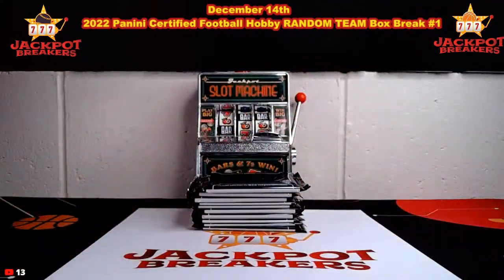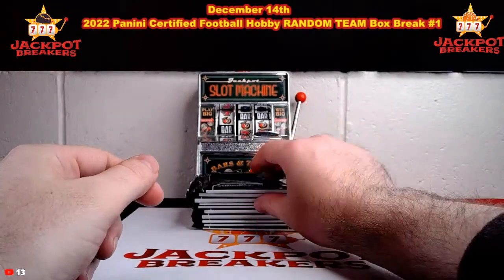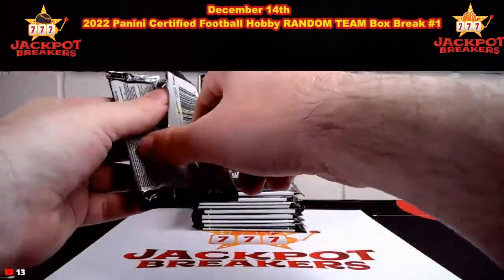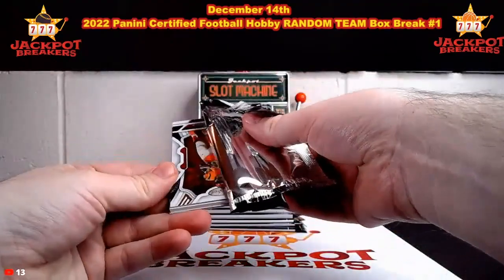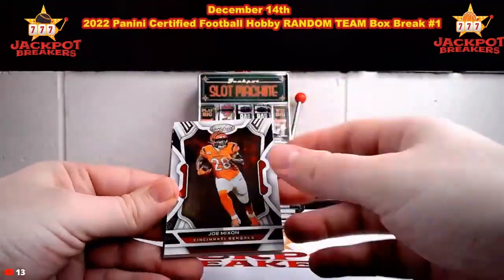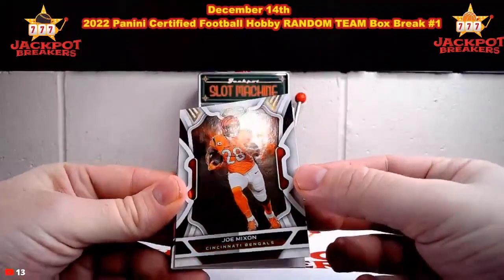Good luck everybody. This will be a quick one tonight, but we should have a few more breaks filling up in the next few days and we will get to do those breaks once they're close to full. Again, we've got several baseball breaks that are really close, several more Certified Football, and Stadium Club Baseball too — I think that's pretty close. Here's Joe Mixon for the Bengals.